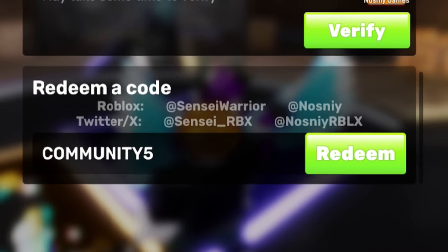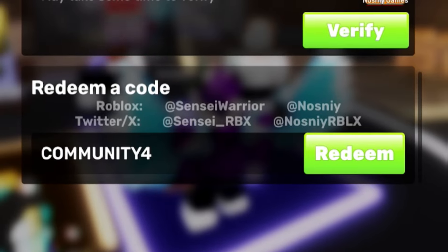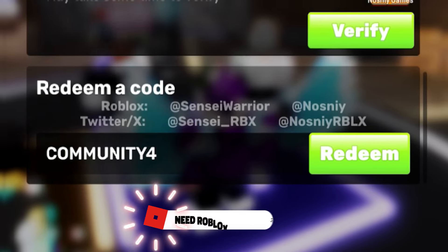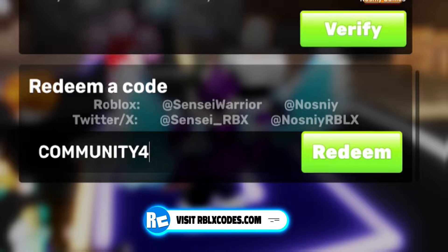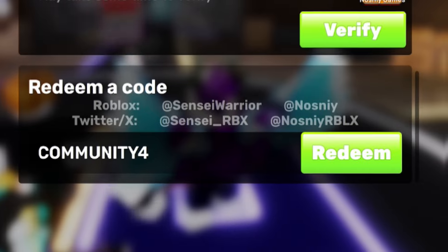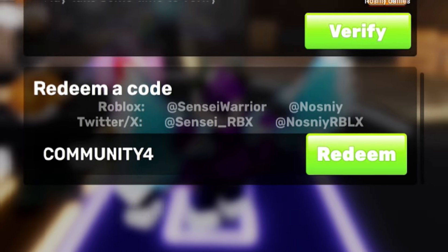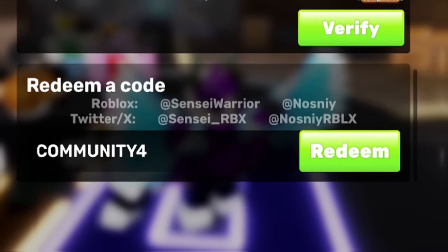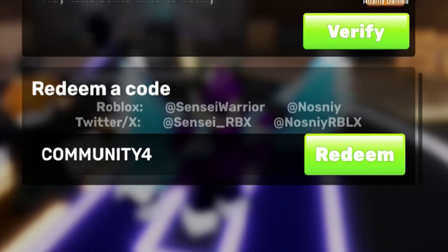After COMMUNITY5, redeem code COMMUNITY4. These community codes give you a community wrap for a random weapon — that's the gold and purple wrap for any weapon in the game. Both COMMUNITY4 and COMMUNITY5, along with the other community codes coming up, give you that random community wrap. Once you've redeemed enough of these you'll have a wrap for every weapon.